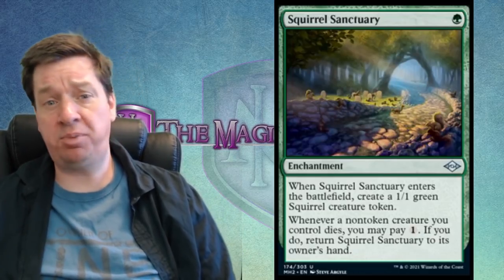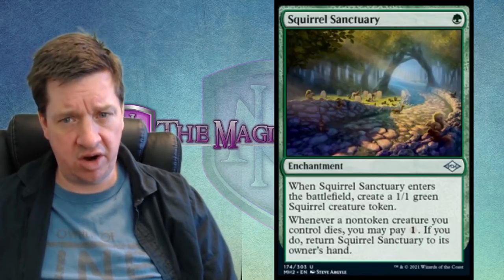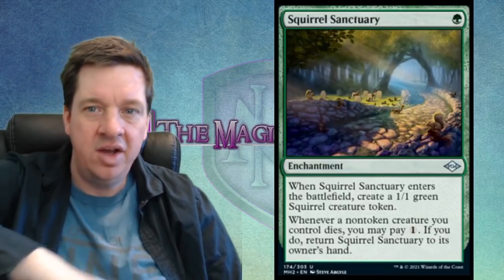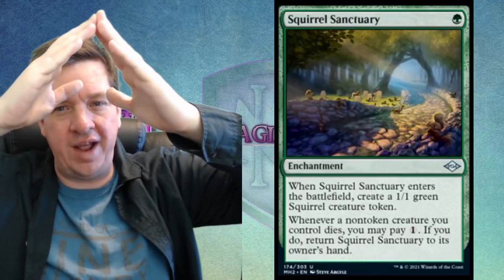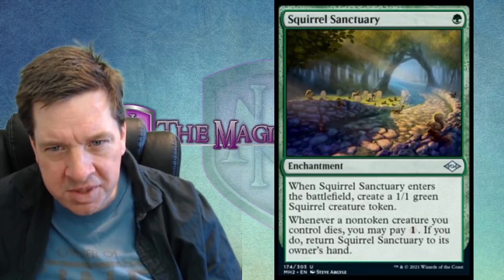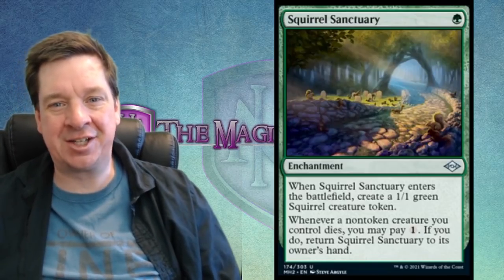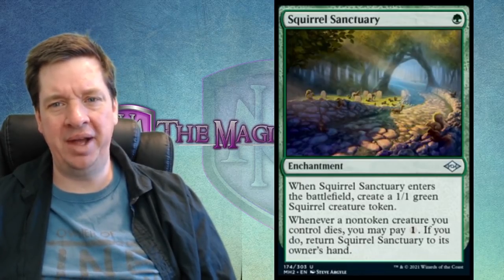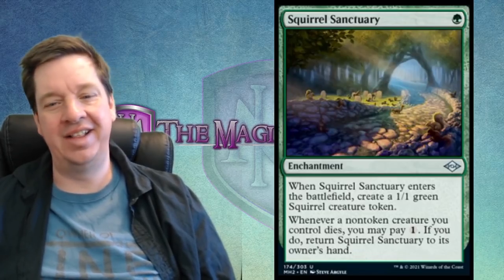Since it only costs one to activate the sac ability, you can go buck nutty with this. It's not the most amazing card in the world, but as an enabler for squirrel decks, every time you lose a creature you have the opportunity to replace it. The artwork shows a pathway wandering through the woods with squirrels hanging out — wait, are those tombstones? Are they in a graveyard? The squirrel sanctuary is a graveyard. Squirrels have taken a dark turn.